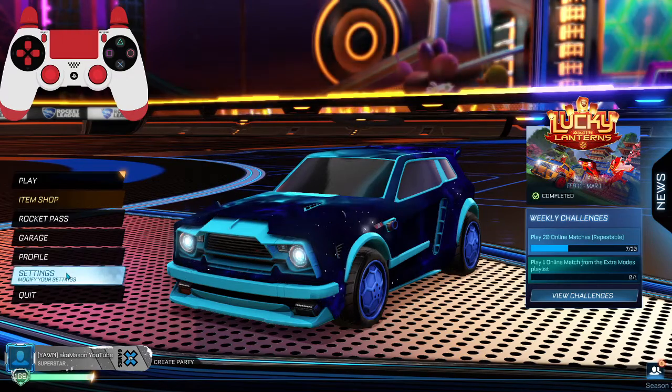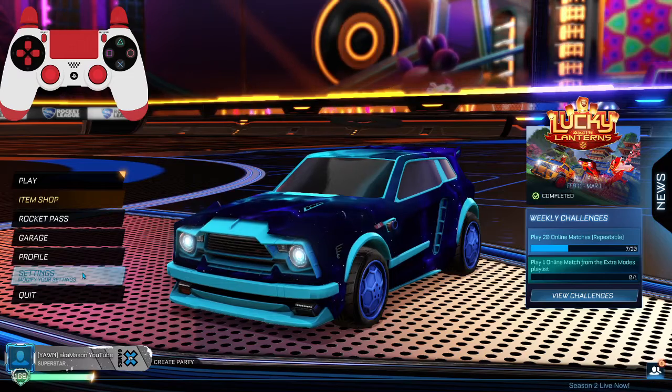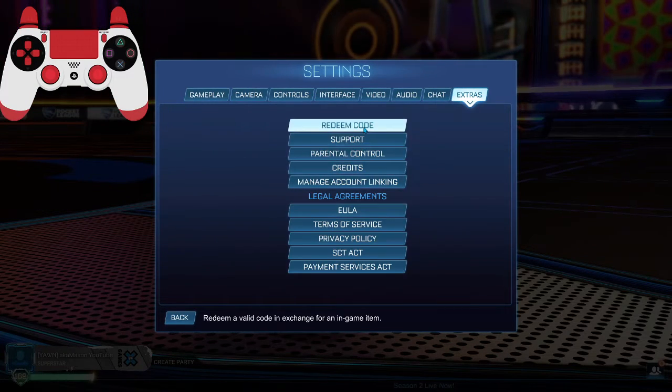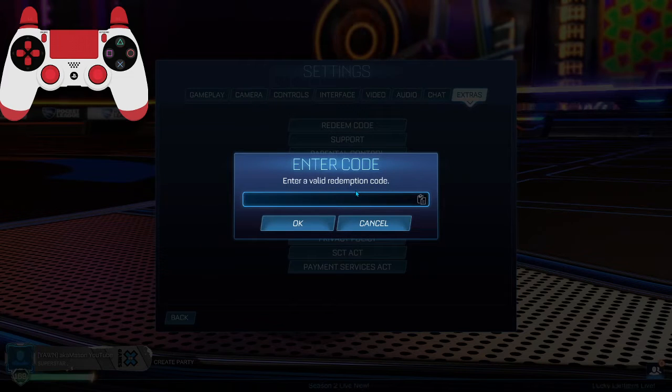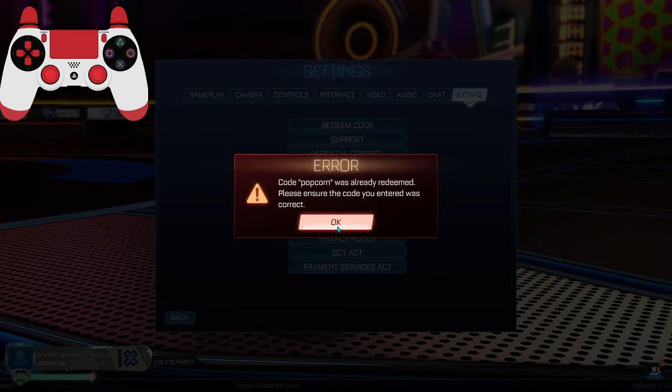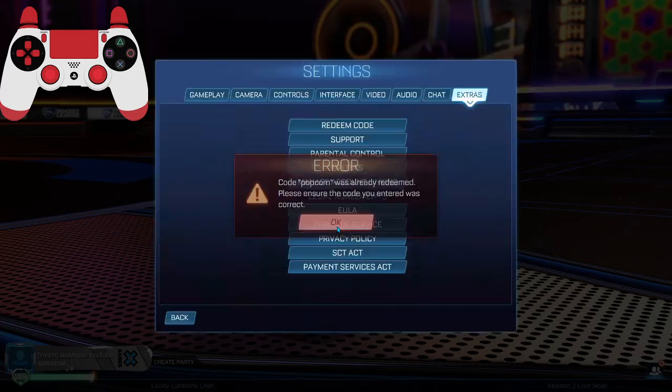The next item that you can get for free is by going to settings, going over to extras, press redeem a code, and then type in popcorn. I've already done it, so I don't think it's going to work — yeah, it was already redeemed. So try that, and you should get a boost that's popcorn.